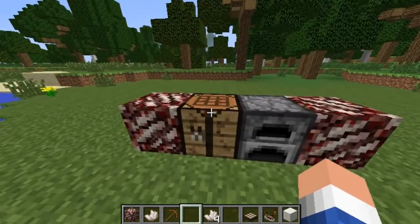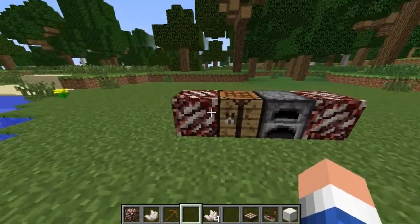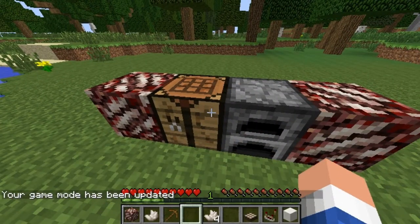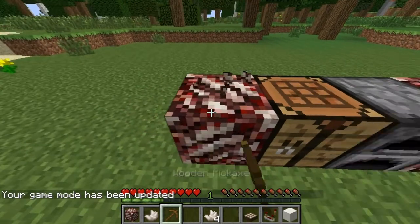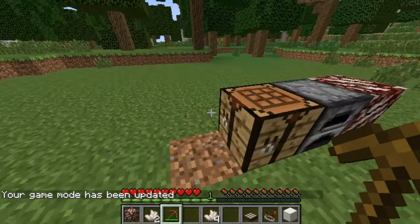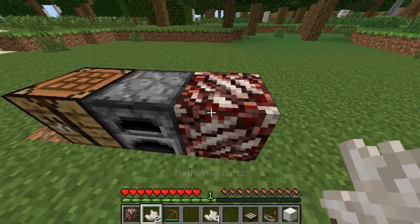Nether Quartz can only be found in the Nether, which will look like this at first — a Nether Quartz Ore. They can be mined with a wooden pickaxe and up. So as you see, when you mine a Nether Quartz Ore, it will give you a Nether Quartz, as you can see right there.